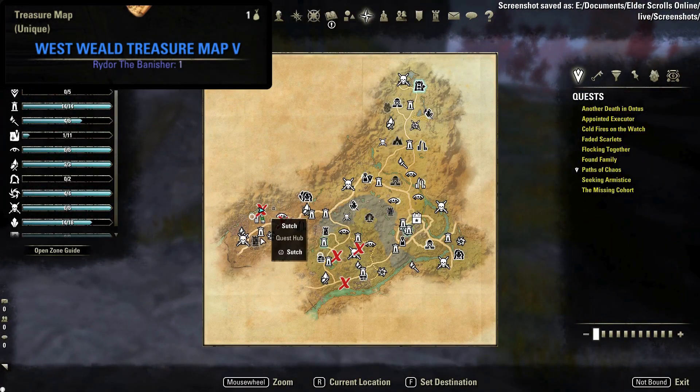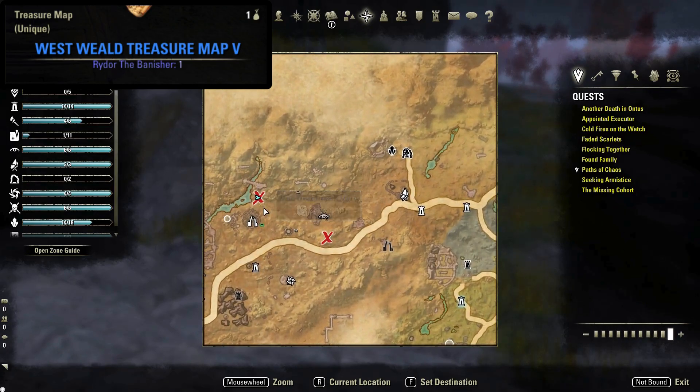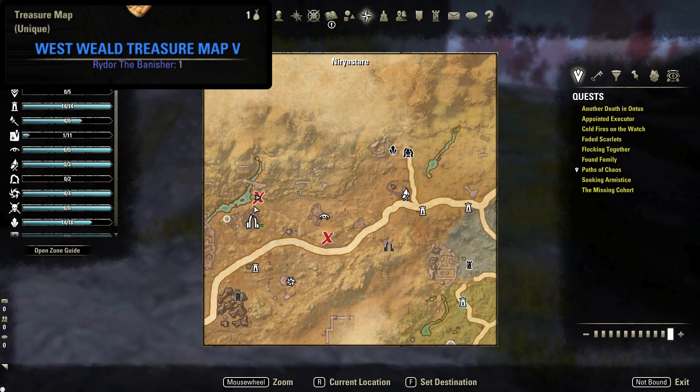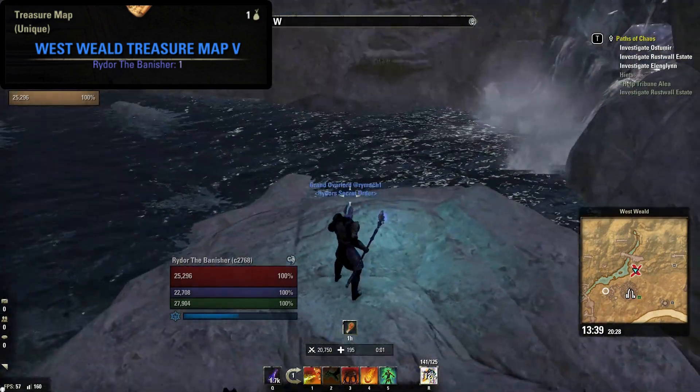Next up is the Westwield treasure map number five. This is located north of Such Wayshrine and further north from near Yester, shown here on your map. The dirt mound is located on top of this boulder that overlooks the water.